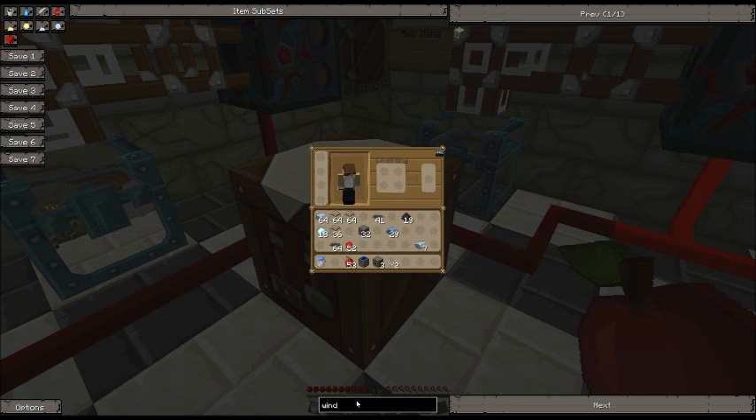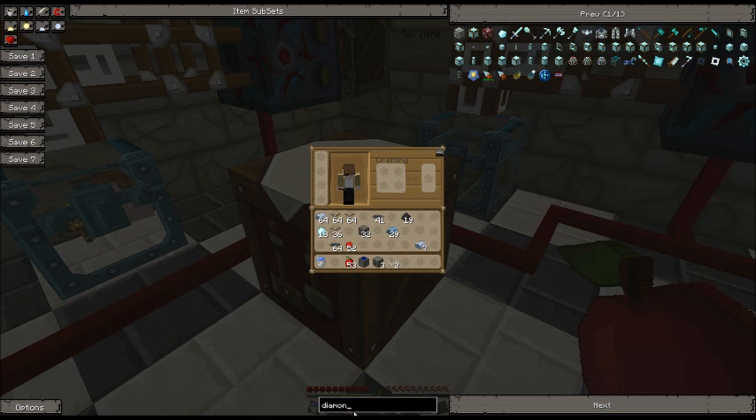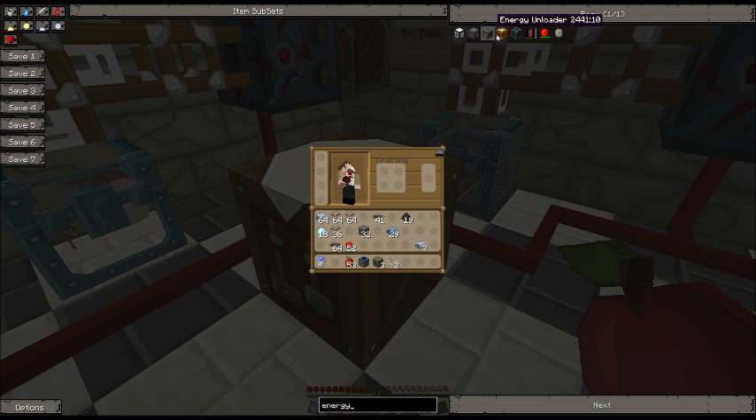We need to make sure we have enough diamonds - I need eleven diamonds to make a quarry, and I think I need some for the energy link as well. It'd be really strange if the energy link isn't in this mod. It doesn't appear to be - that's very strange. There's no energy link in this.